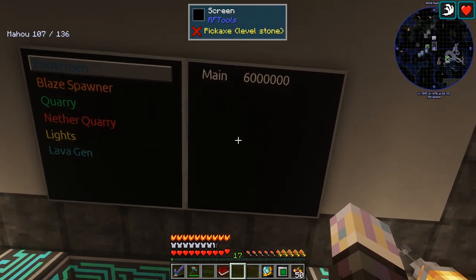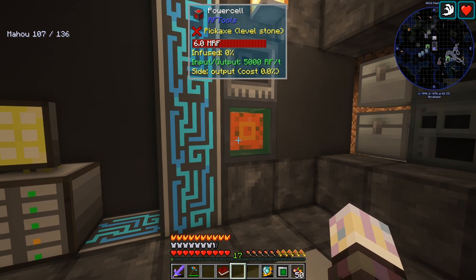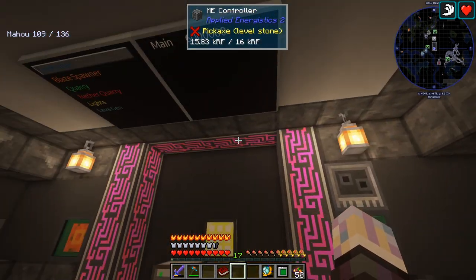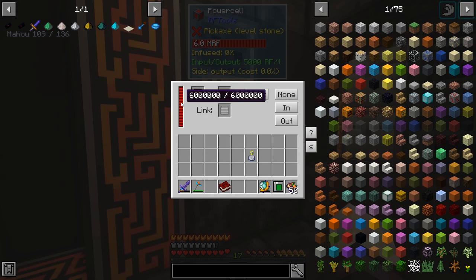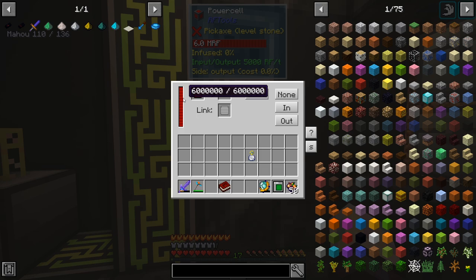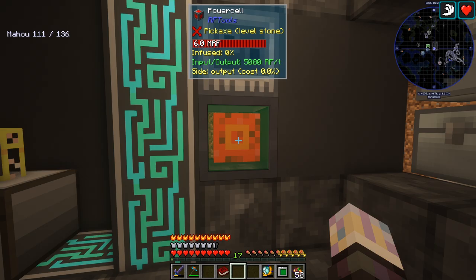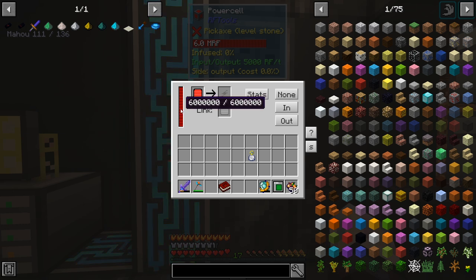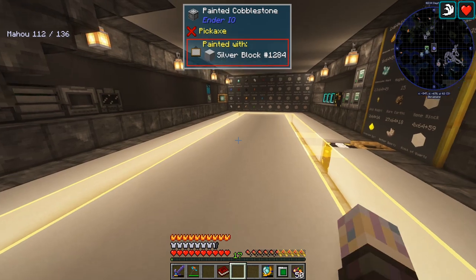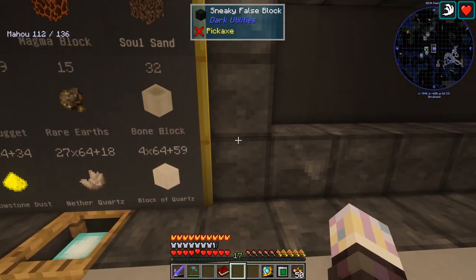It works on other kinds of batteries too, but I tried it on the Nrio capacitor and it did not like it — at least when it was in the multi-block. We don't really need those ones anymore anyway. This is effectively a multi-block because they're all connected on the same channel. You can see all six million — this one only holds one million but it sees all the rest that are on the same channel. That's pretty sweet.